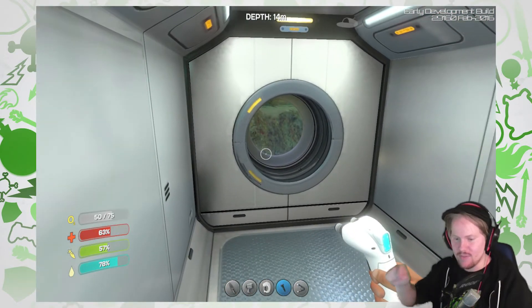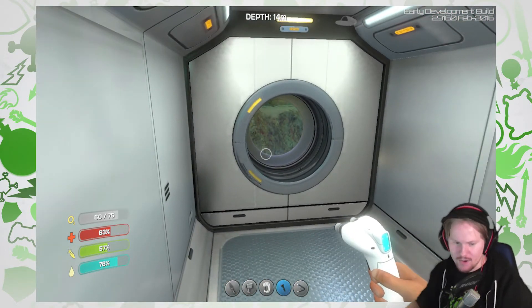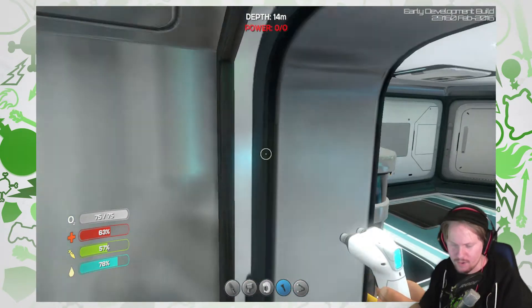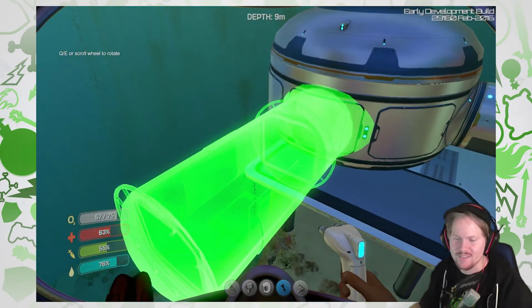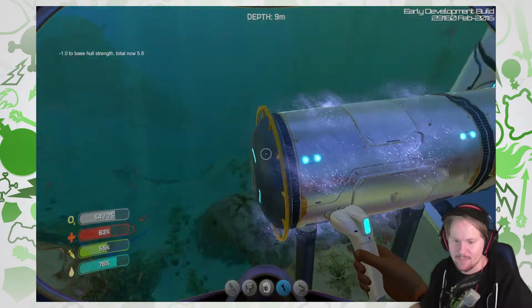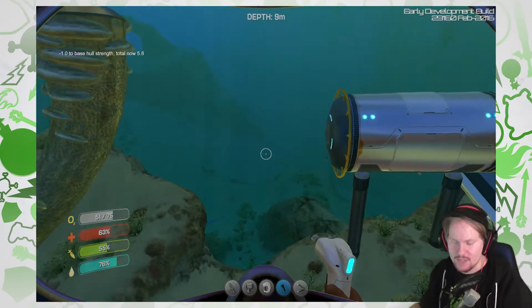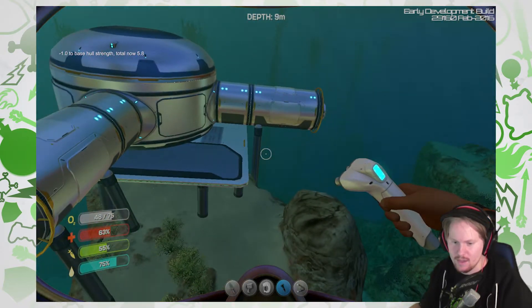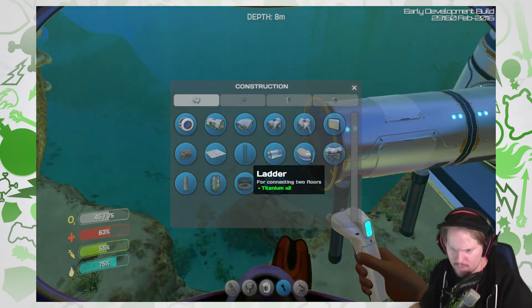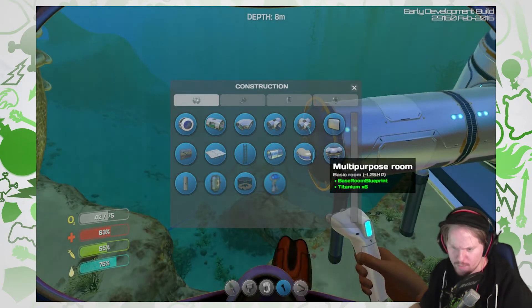I don't know what to build, because I think I'm just going to build a random corridor here. Let me see if I can get it to work. I need to rotate it. Because now I can actually do like this. I think it will be cool to have another room here. Multi-purpose room.